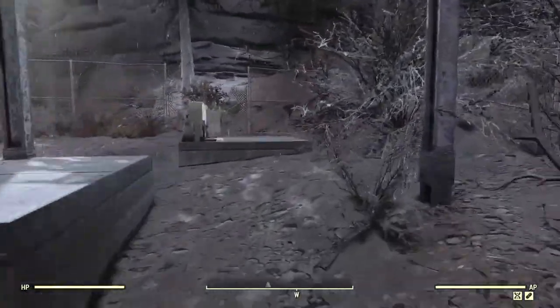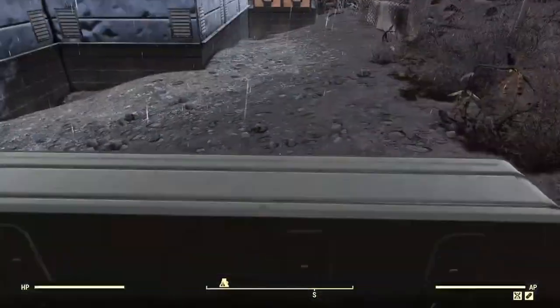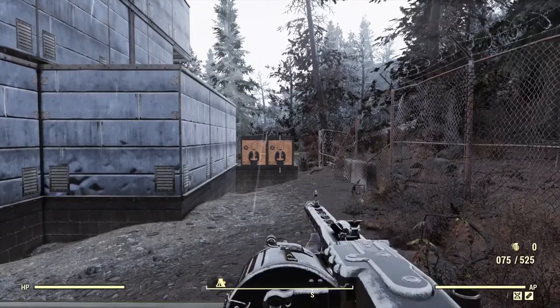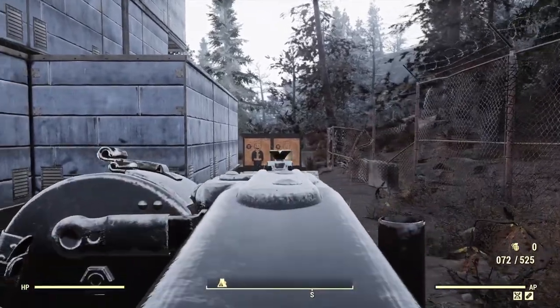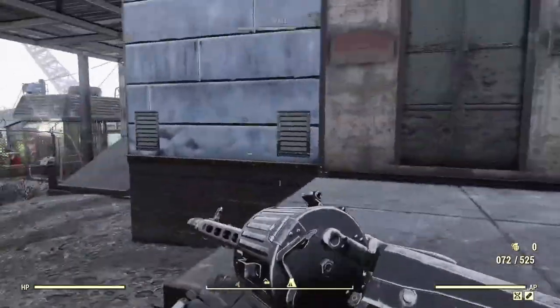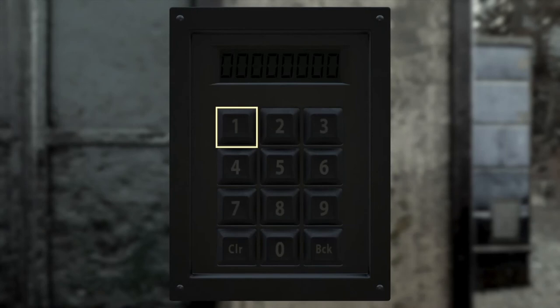Then we've got the firing range — just stand behind here, get out your weapon, and you can shoot the targets. It's a firing range, not much to say about it. Then we'll go in here with the keypad.